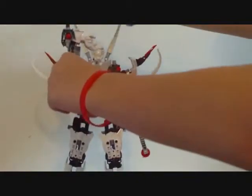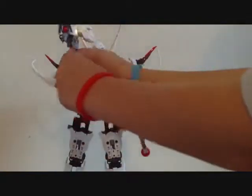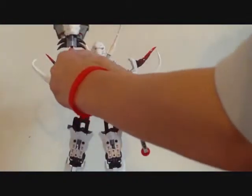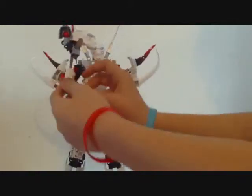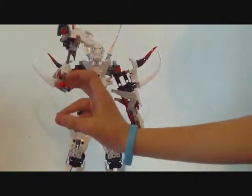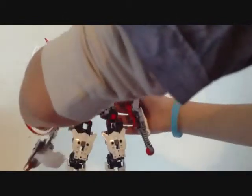Here is his mind-control staff, which — I don't know why — on the instructions they put him holding it sideways. But once you want him to hold it normally, you just build the set the way the instructions intended. And in the cartoon, this staff was much bigger. I don't know why they made it smaller in the set, or why they made it bigger in the show.